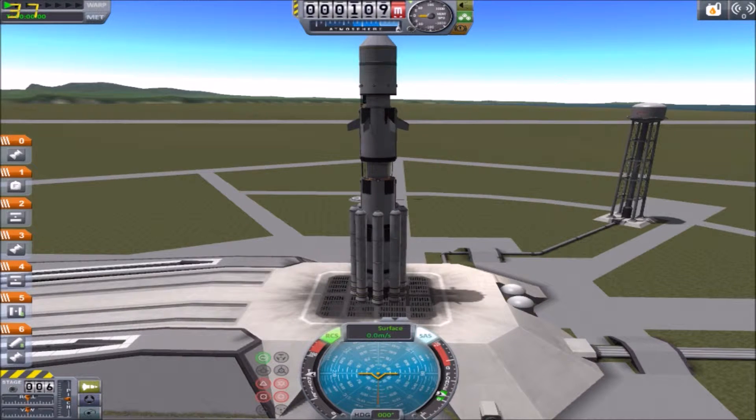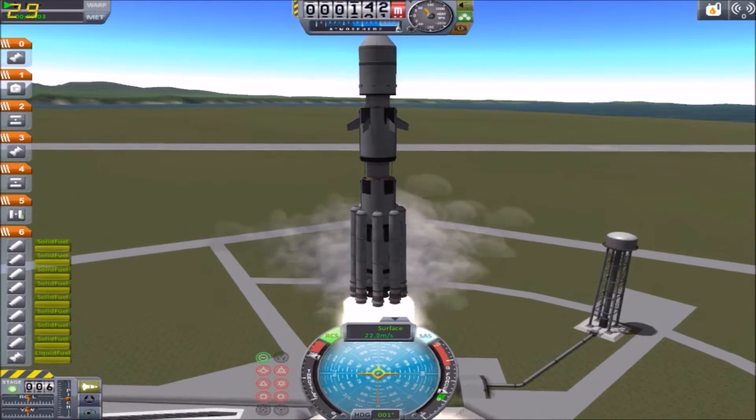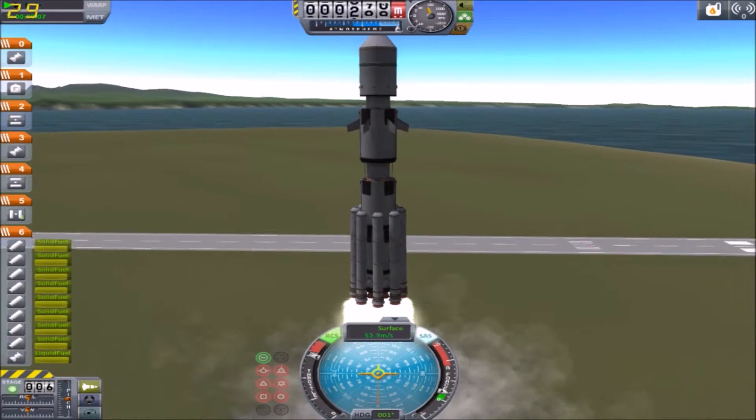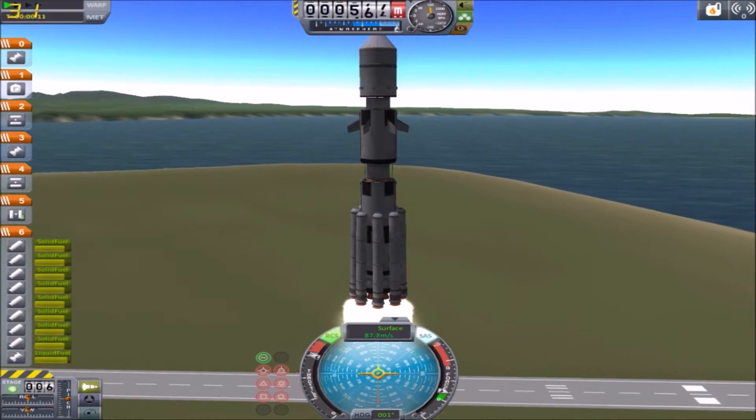We have to get it up and then log into a stable orbit — that's the plan anyway. R and T — that brings up RCS and SAS, it's all stability and stuff. We have lift off! Oh, that's quite loud. We are lifting off. Slowly, but surely.